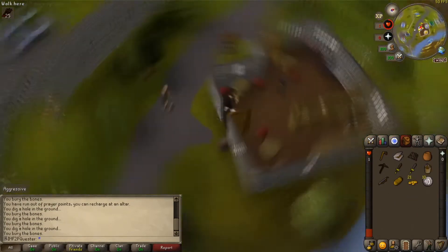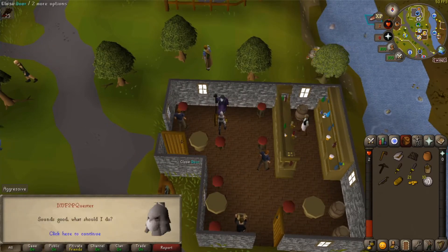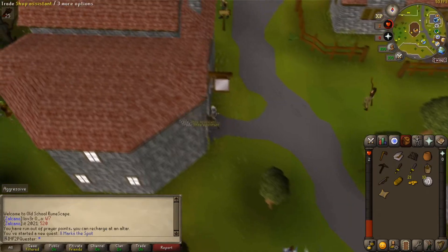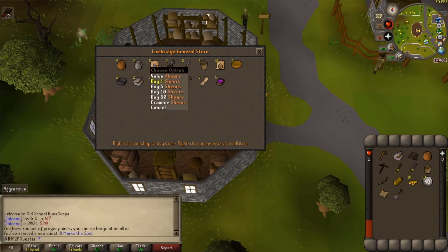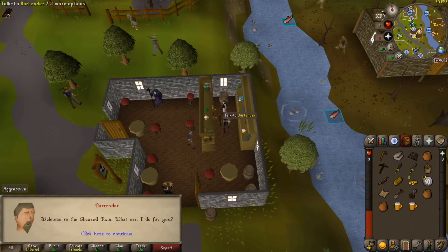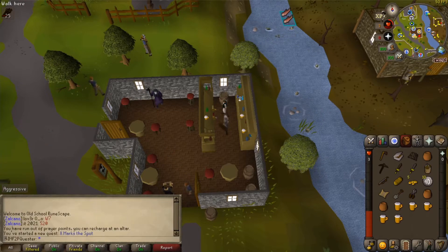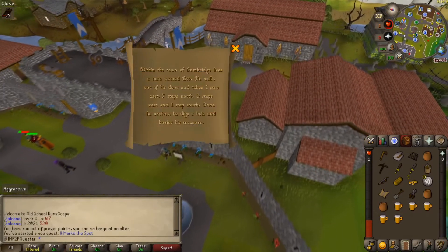Head inside the bar and talk to Veos to start X Marks the Spot. At the general store, buy a spade, shears, a hammer if you didn't get one from the goblins yet, some extra pots if you're feeling unlucky, and if you still have over 20 coins, buy 5 beers at the bar. You need 10 coins left, so if you don't have enough now, you'll be able to buy them later.